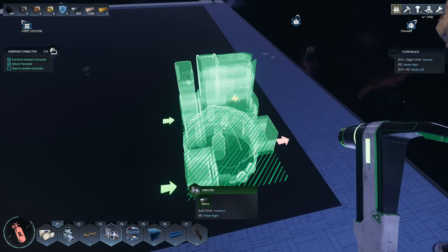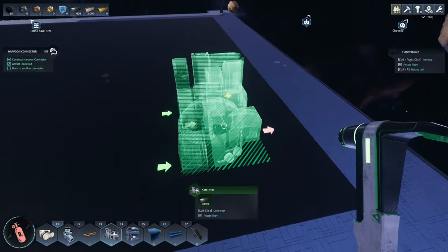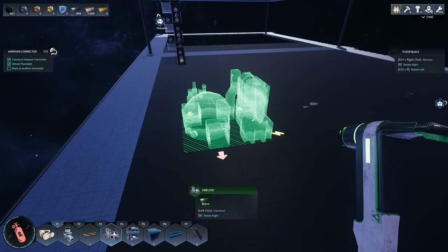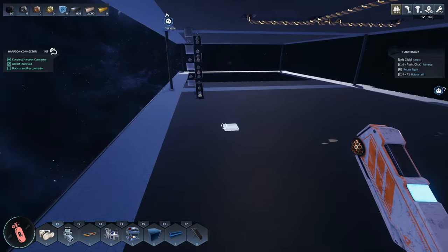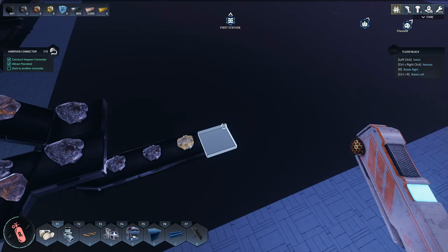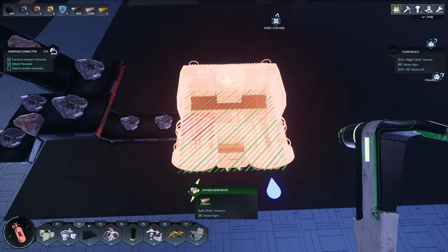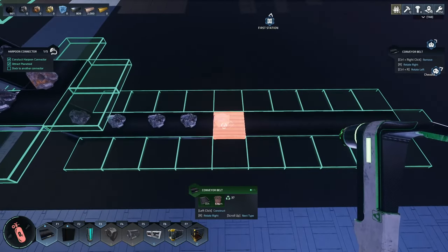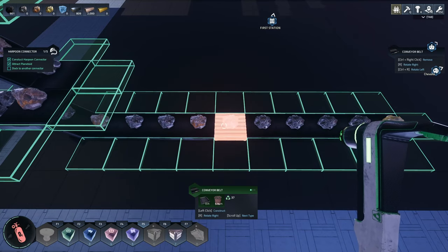This smelter is four by three with two inputs, which I don't think we need for our purposes down here. I'm envisioning the layout in my head — let's put another belt down. We've got some belt running here. I'm envisioning three pushers, actually — let's do it.